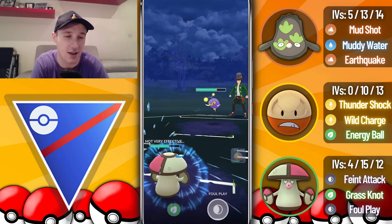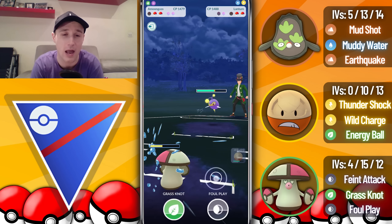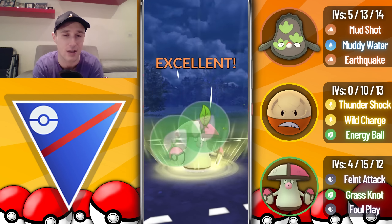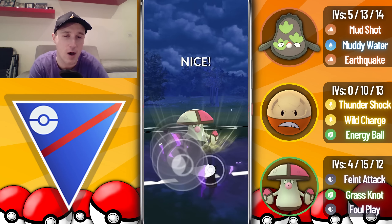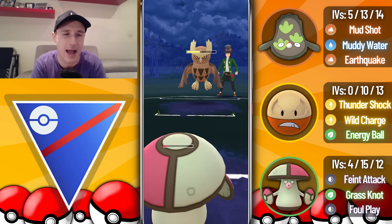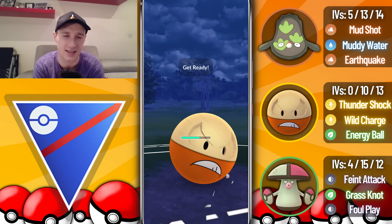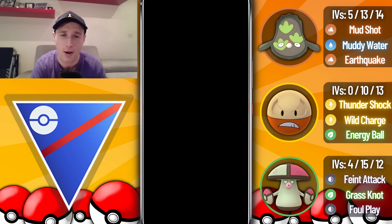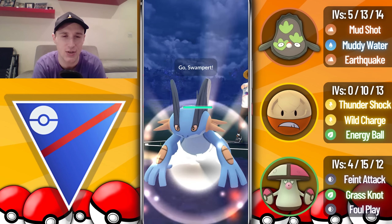They're running Water Gun Lanturn and you can see it does absolutely nothing to Amoonguss. We let the Surf go through, overfarm a little bit, and the Grass Knot does enough damage to take out the Lanturn. They come back with the Noctowl — a full farm down is basically the only win condition — but we've got back-to-back Wild Charges loaded. The Sky Attack takes us out but the first Wild Charge goes unshielded as the opponent recognizes they've lost the game.